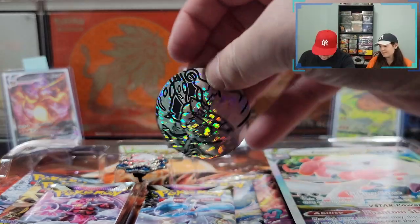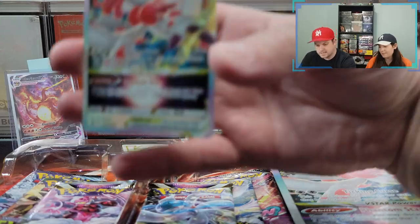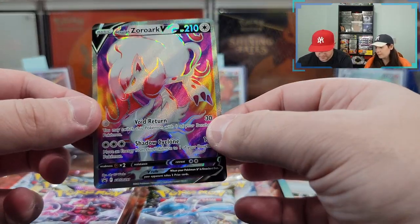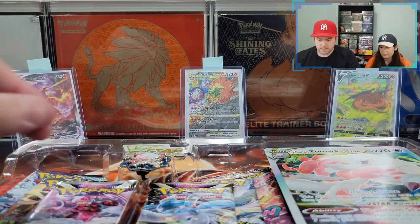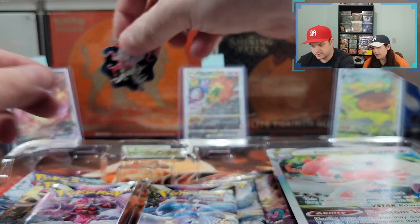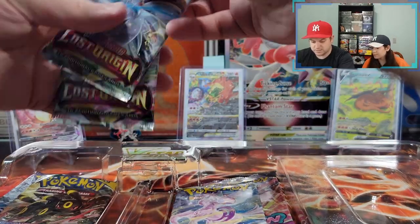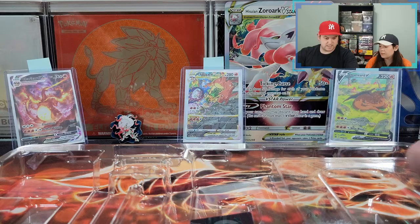So in this box it comes with this Zoroark coin — very sparkly. It also has this promo Zoroark V-Star. Very nice. And it also comes with the Zoroark V, Hisuian form, full art — really like this card. It comes with another pin, and we gotta really set up the pin board. It also comes with this ginormous card that I can't quite get on camera, and six packs: two Lost Origins, an Evolving Skies, an Astral Radiance, a Fusion Strike, and a Chilling Reign. Good mix. And a V-Star.